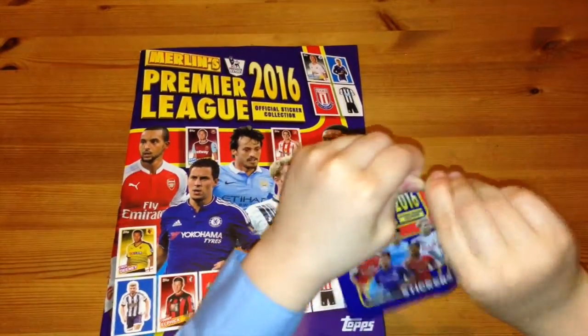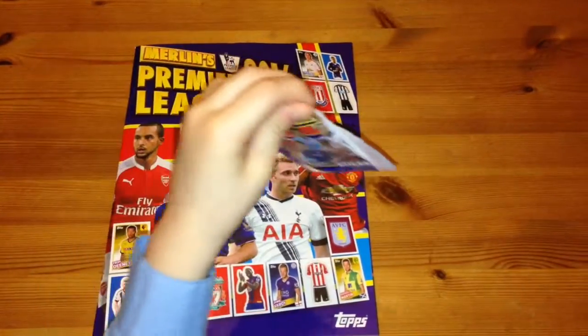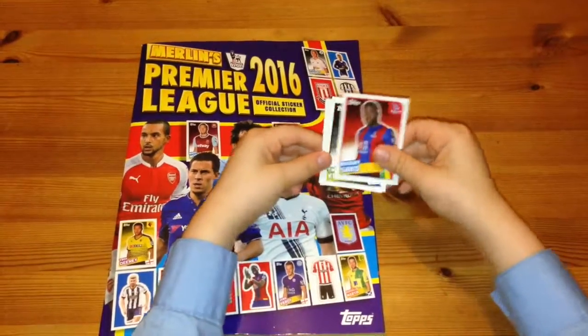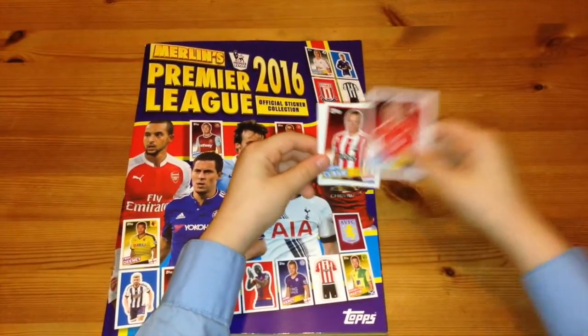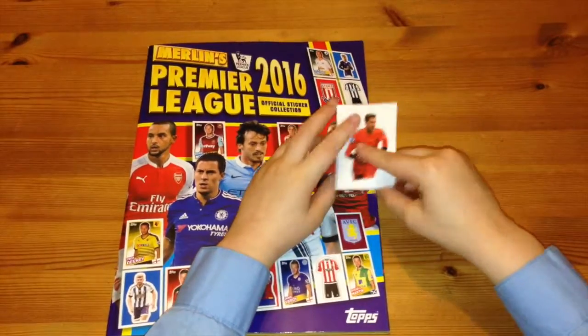Now let's get into the third and final packet. We've got the one and only Bakri Sako, Tim Krul, James Illner, Jordy Classy, and I think that's Andren from West Ham — yeah, the goalkeeper.